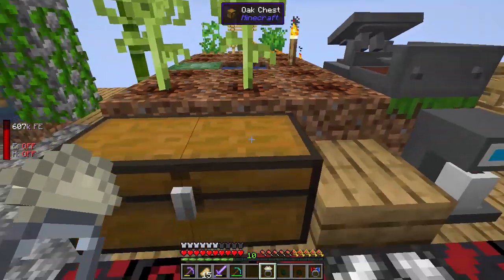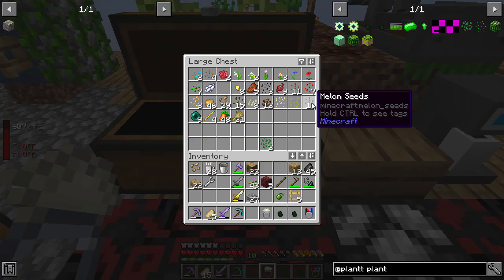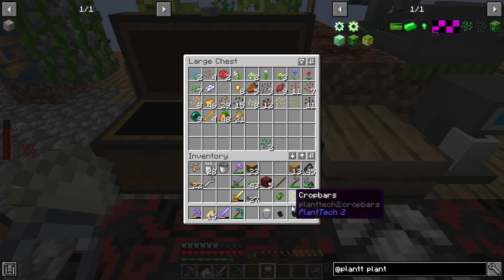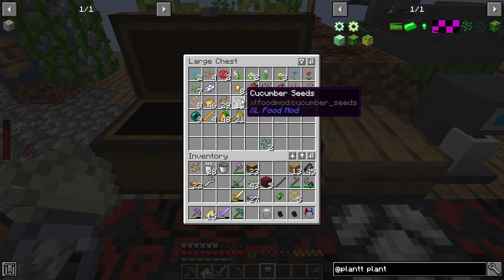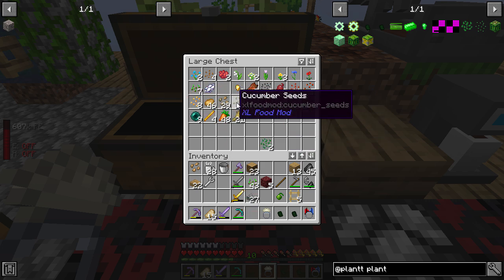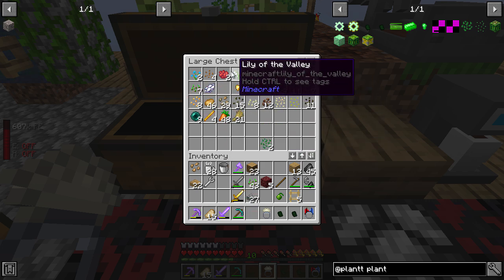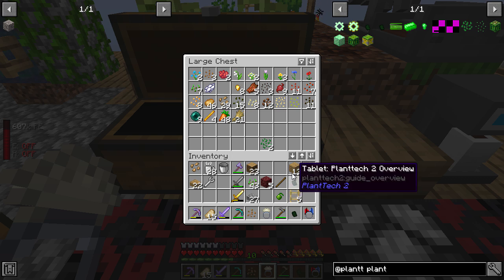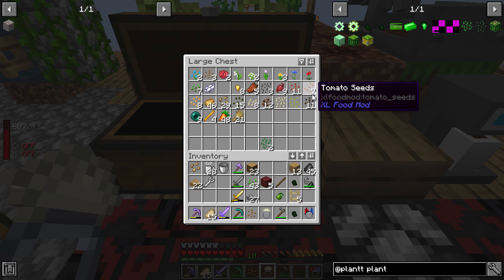I've also noticed that the Pam's HarvestCraft food mod is in, and we've got loads of other things — I should start eating all of this as well because that will give us more hearts. Corn seeds — I don't know what a lot of this will do for us. Flax seeds — that might be useful for us to have. Let me plant some of these and we'll see what we get.